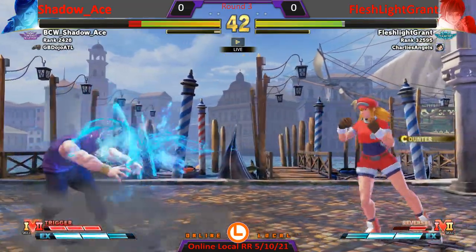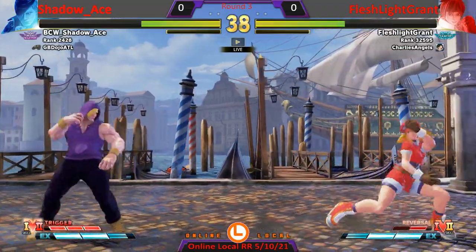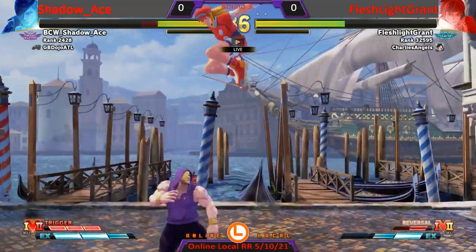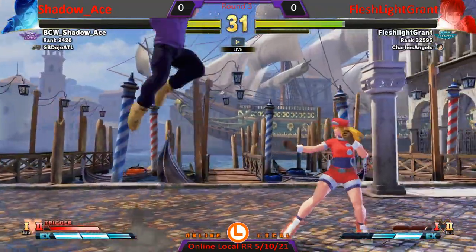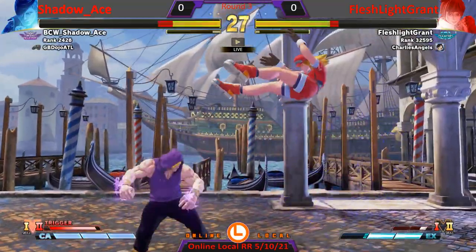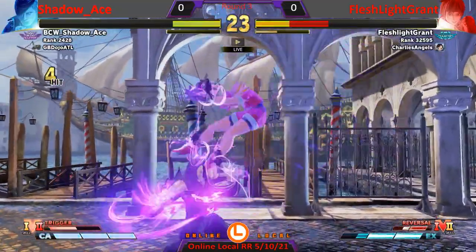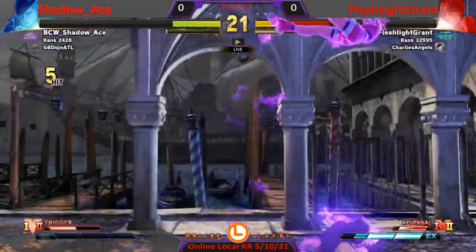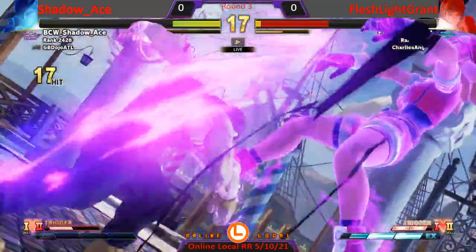Shadow Ace opts not to activate, and I'm just realizing now that they've picked — very surprisingly — V-trigger B too. Okay, activate. Shadow Ace thinks they've found a fight with very fast frames, and this just might go ahead.